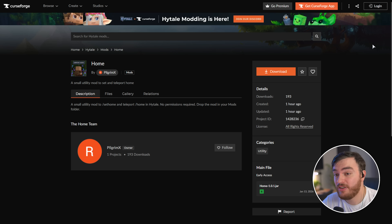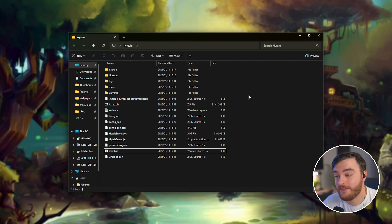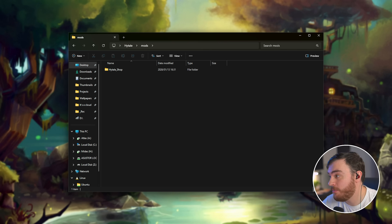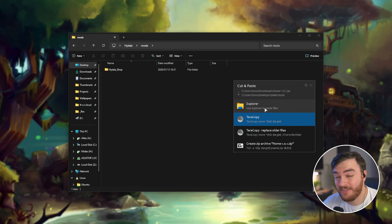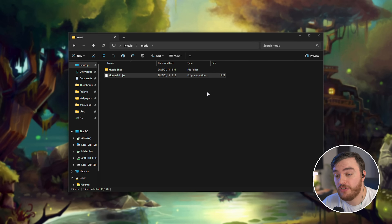All you need to do to actually install this mod is head across to your dedicated server. In my case, it's in a folder on my desktop called Hytale. If you haven't got a free dedicated server set up, check the description down below. Inside of here, we've got a mods folder. All you need to do is drag and drop your jar file or zip file without touching it at all into this folder. And just like that, your mod should successfully be installed. Whenever players join your server, they should have these brand new abilities.